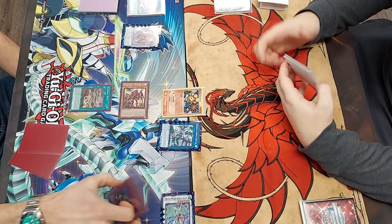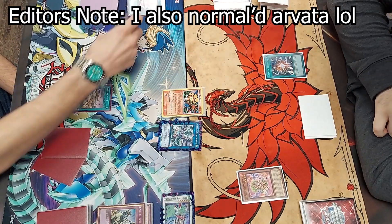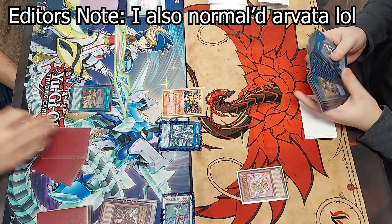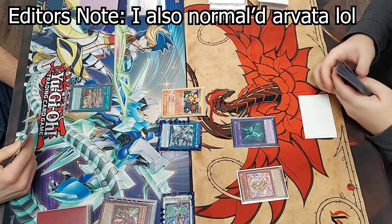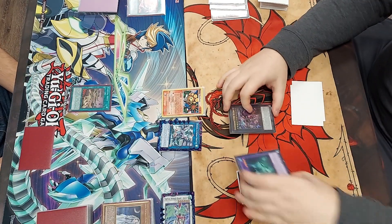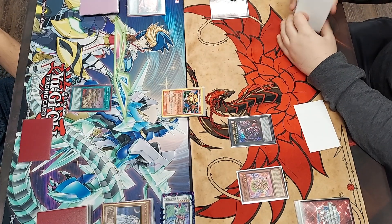This puts him at 4,000 life points and I realize a line to game. I activate Super Poly — which by the way Konami, just please ban this card, it's so stupid — and use his Varonian Unicorn to make Mud Dragon, which he Ghost Mourners on summon. I overlay it for Typhon, and use Typhon to bounce back Raise Velgur, and thanks to the Judgment putting him at 4,000, I'm able to swing in for game.